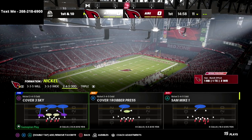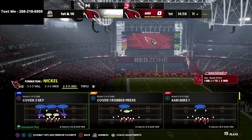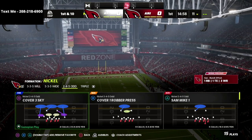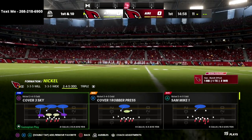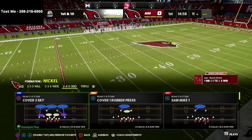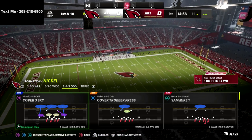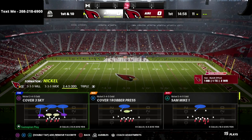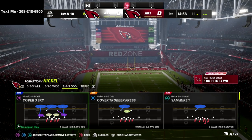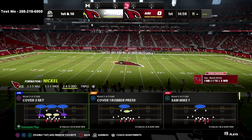I'm super jacked up to share this with you. I'm in game mode because I want to share my zone drops and show you what this defense actually plays like and how good it really is. This is out of the Nickel 245 Odd. If you haven't picked up my Nickel 245 Odd defensive guide, I really want to encourage you — it's only $15 and it is the core pinnacle of defense right now in Madden 22. I've been spending the better part of the last two months labbing this defense.